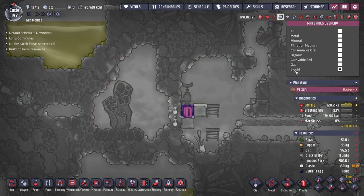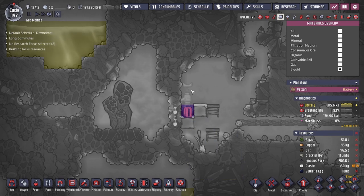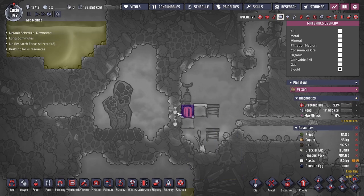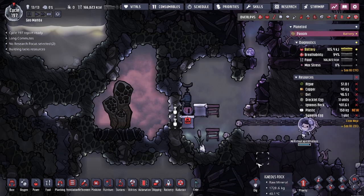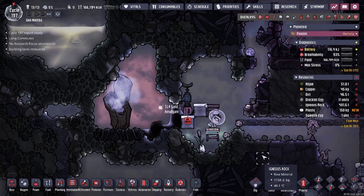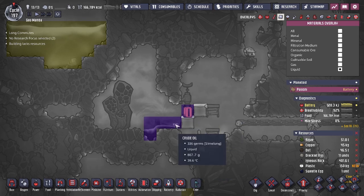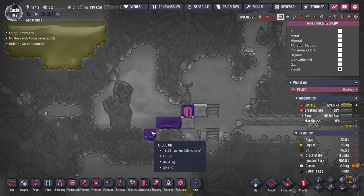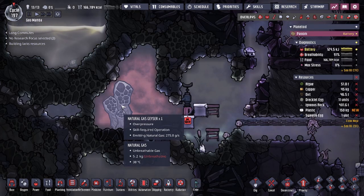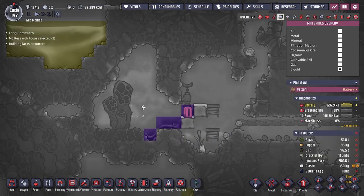Once these two tiles are mined we're going to have the perfect lock. As you can see, the liquid on this tile is going to stop any gas from seeping in, and because of the angle we're digging at and mining these two tiles, none of the natural gas is going to be able to leave either. The rest of the excess oil spills over — that's not usually a big deal.